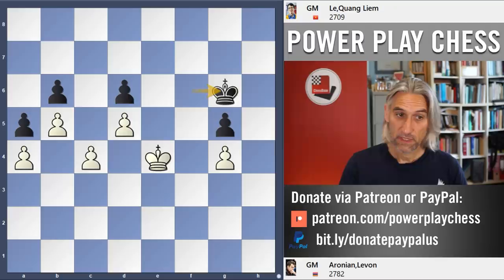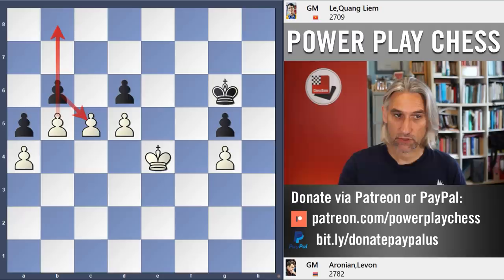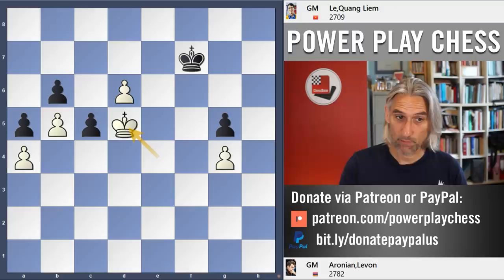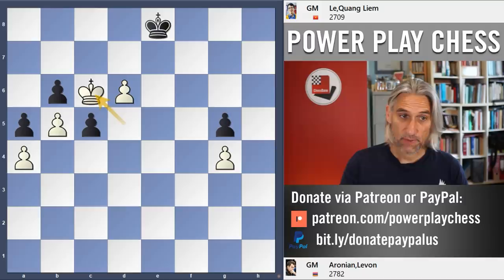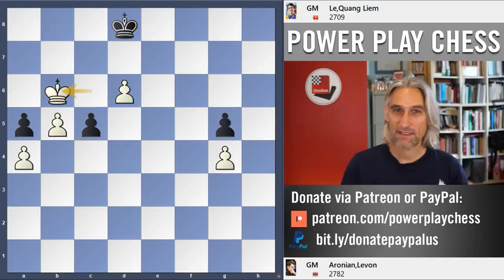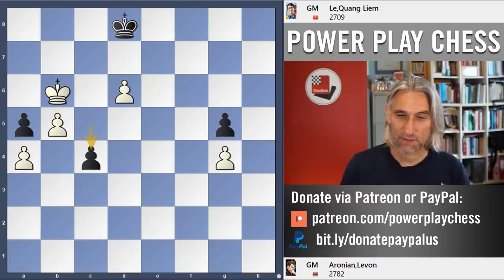But now comes the breakthrough: c5. Obviously if the b-pawn takes, that one just goes through. So d-takes is forced, then d6. The king has to step back to stop the pawn. It's very important the king steps in. The king comes back, King c6 — now white threatens King c7 and queens. So King d8 is forced. Now is the point of no return: King takes b6, allowing this pawn to advance.